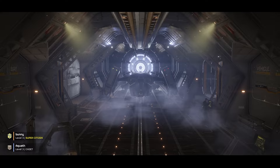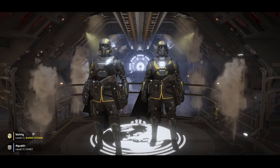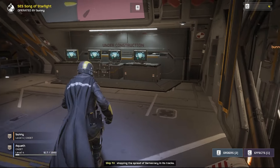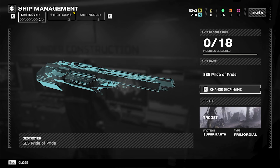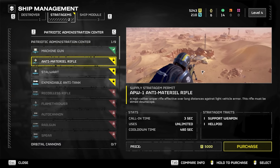I'd like to cover an overall concept of the game first so you really understand what you're getting into. In this ship you're given terminals to further your experience as a Helldiver. The first terminal you'll notice right in front of you as you enter the ship is the management terminal. This is where you can customize your ship, personalize stratagems, and buy ship upgrades. We'll get into all these as you level up later in the video.